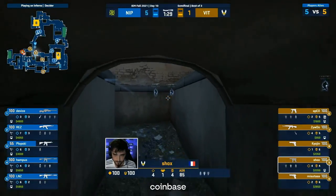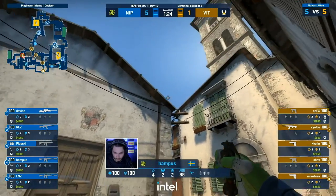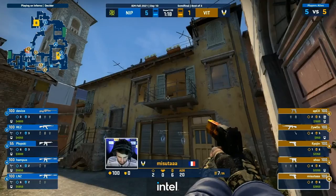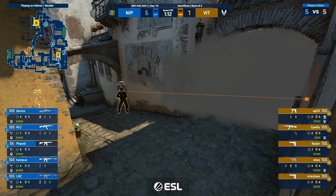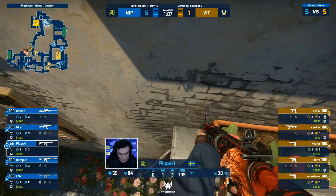Speaking of util — more scooped up. Hampus on the rotate gets an extra incendiary and flash. I feel at some point it might have to change a gear here for Vitality, especially if NIP keep finding opening kills and then just trading out efficiently — or not even trading, just being offered up individual fights. And it's stalled out again — just had another 45 seconds quickly blow by.